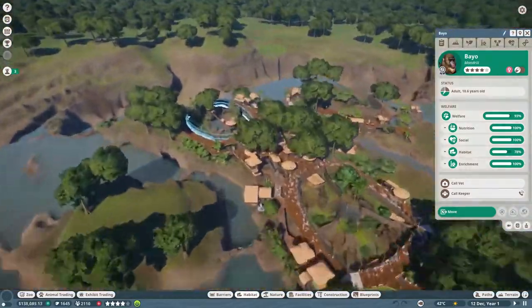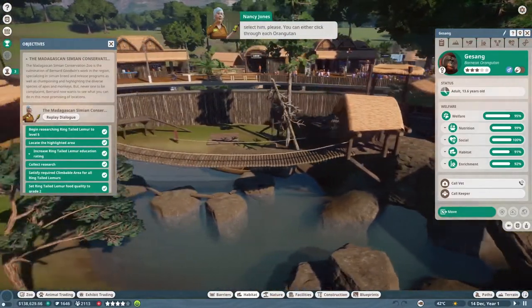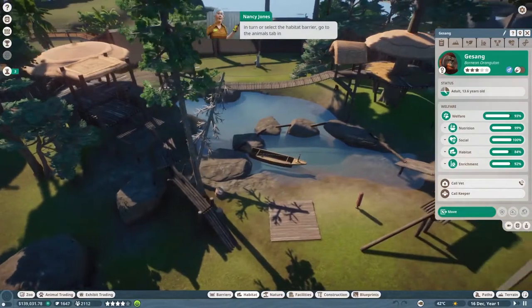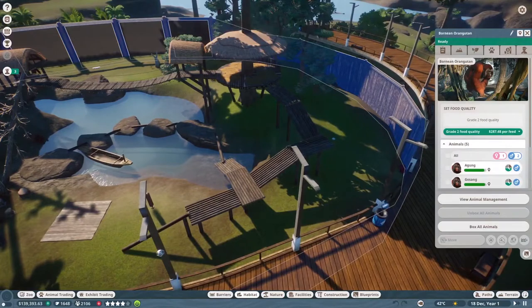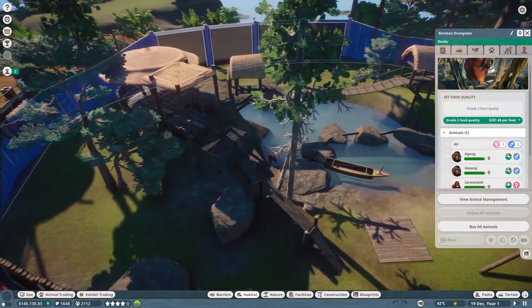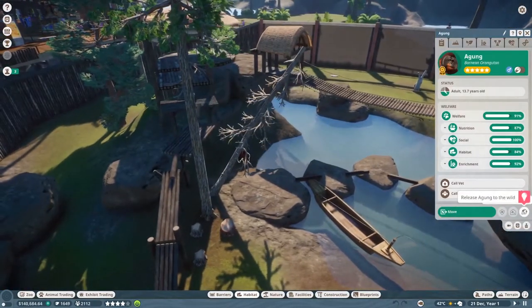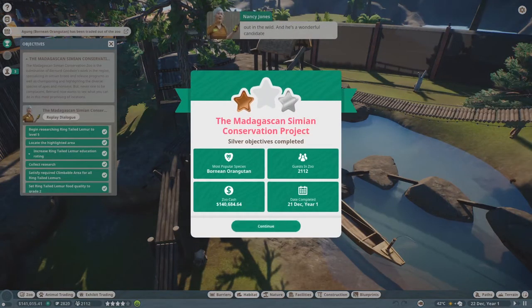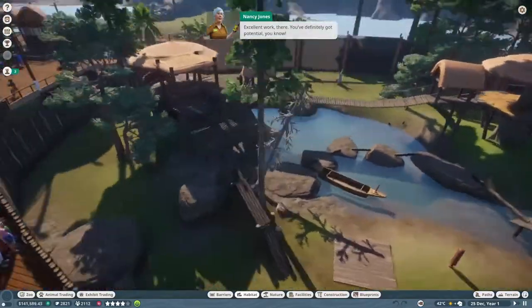I need to find Aggung. You can either click through each orangutan in turn, or go to the animals tab in the habitat information panel and find him in the animals list. Aggung - be free! I know it's sad to see him go but he'll be happy out in the wild, and he's a wonderful candidate for the objectives - strong and fertile. Excellent work, you definitely have potential!